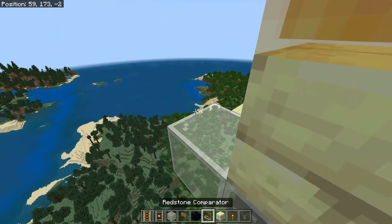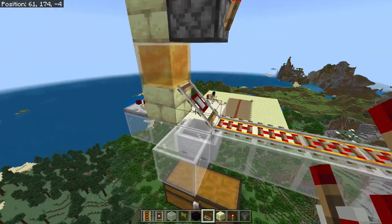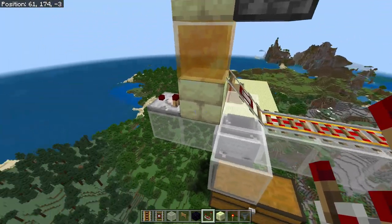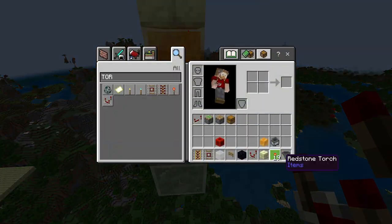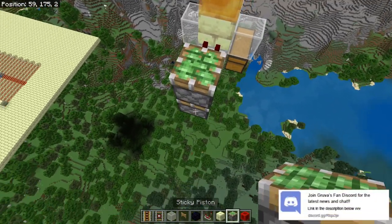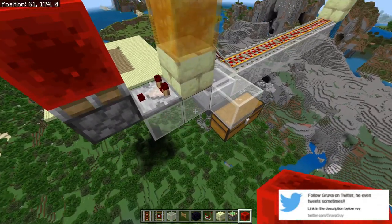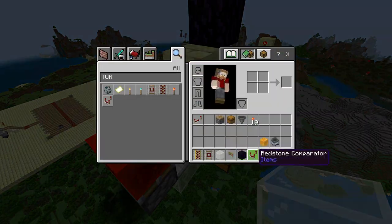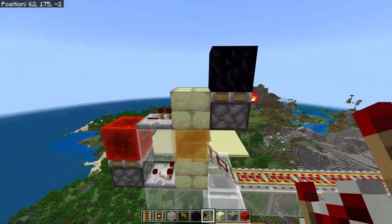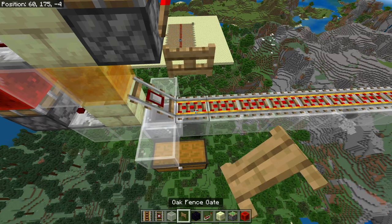We're going to use the comparator. The comparator actually takes a reading from the detector rail if the hopper minecart lands on it with something inside it — if there's nothing inside it, that does nothing. Then directly on the back of that we're going to get our sticky piston and our redstone block. The sticky piston sits like that and takes the power directly from the comparator. Redstone block directly on top of that, then a little bridging block, and on top of that we need a repeater. That makes sure that the power comes back through, powers this, soft inverts that — job done.